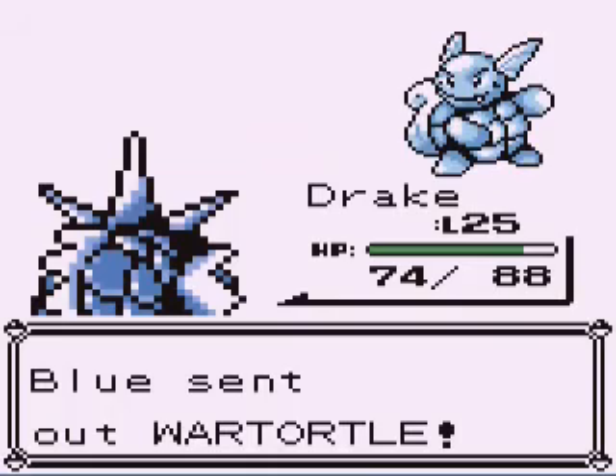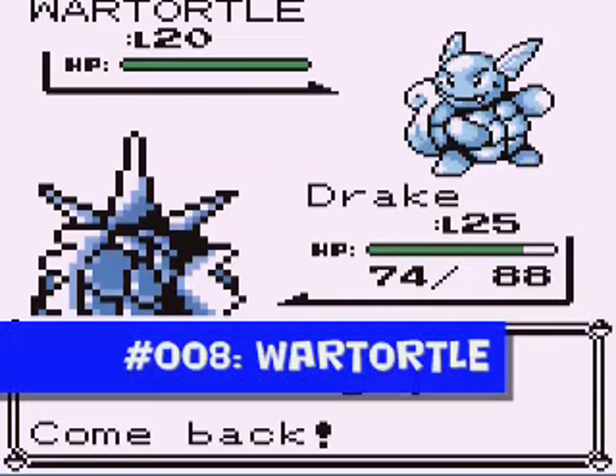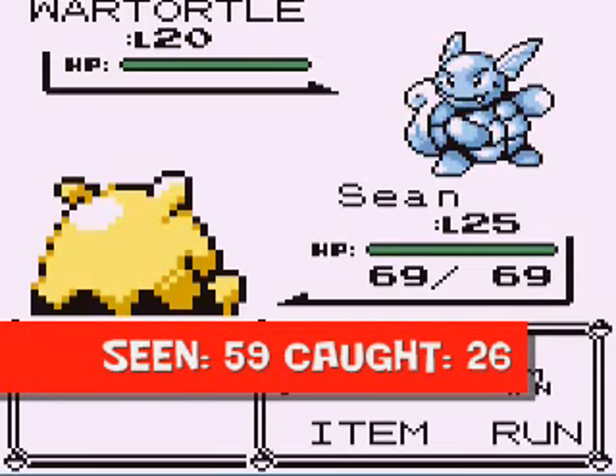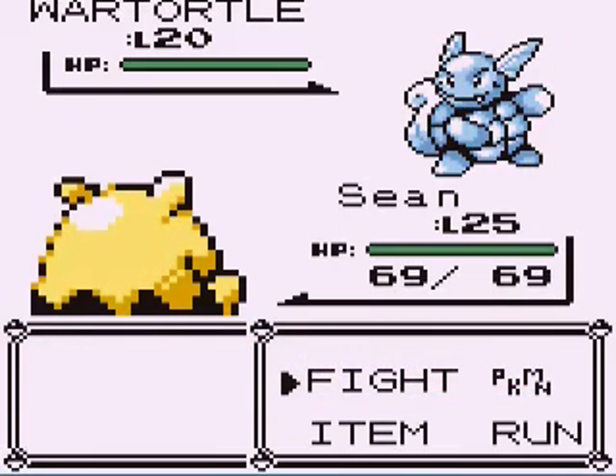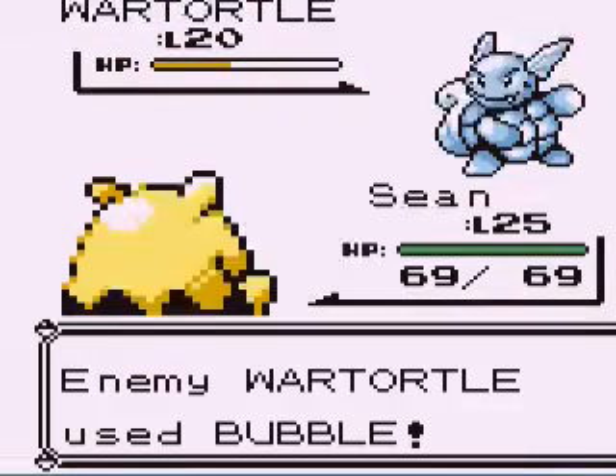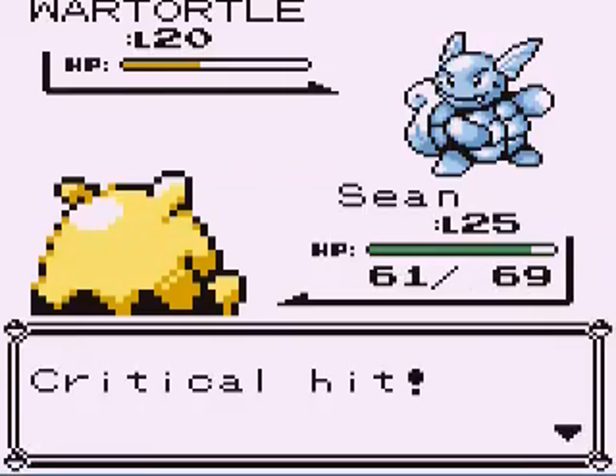I'm going to switch to Sean for his Wartortle, which is Squirtle's evolved form. It has Tackle, Tail Whip, and Water Gun — it's water type. If you picked Bulbasaur, he will have a Charmeleon with Scratch, Growl, Ember, and Leer. And if you picked Squirtle, he'll have an Ivysaur with Tackle, Growl, Leech Seed, and Vine Whip.